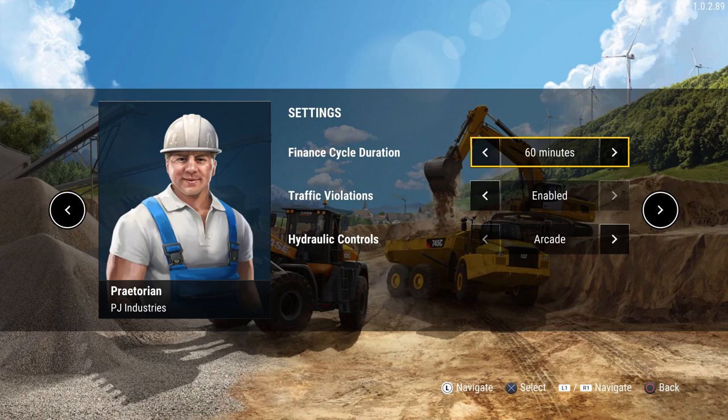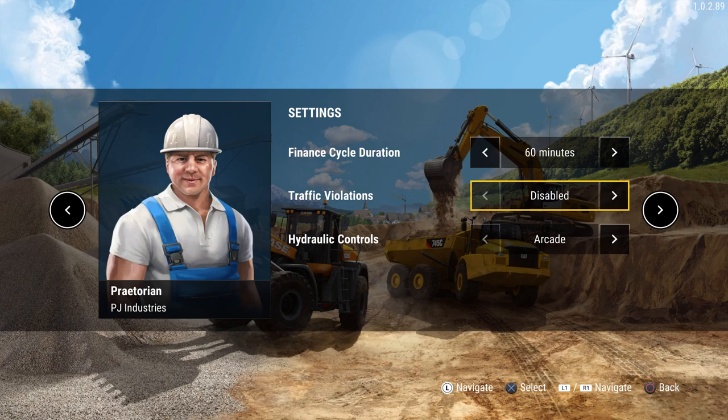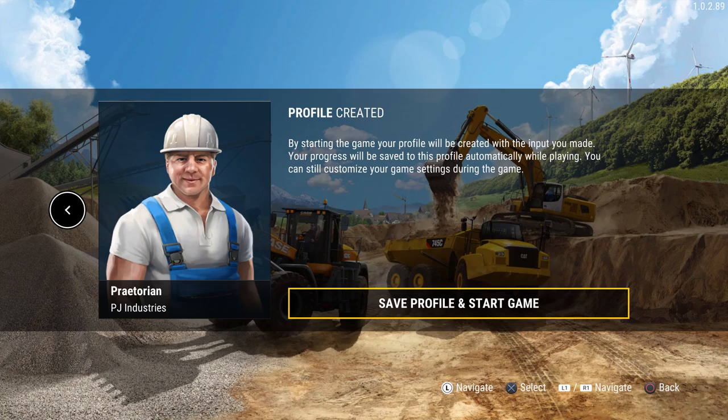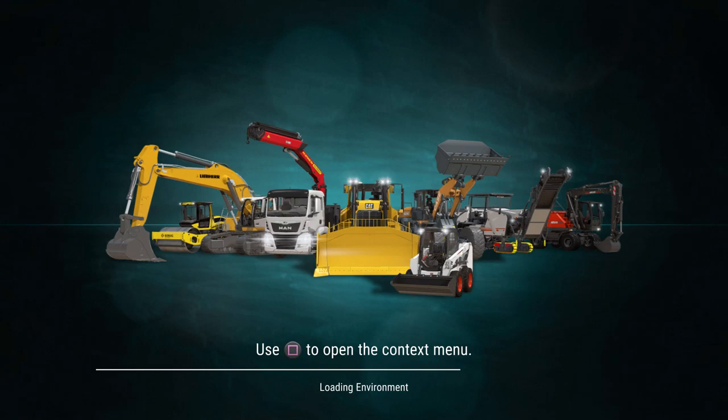These are the settings we can pick. The finance cycle duration — I'm not entirely sure what that is. Traffic violations we'll leave enabled for now. For hydraulic controls, we're going with arcade since that's what I used in the tutorial and it was already pretty hard. Let's save our profile and start the game.